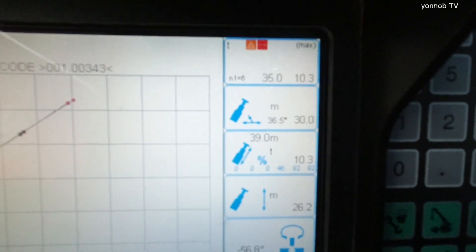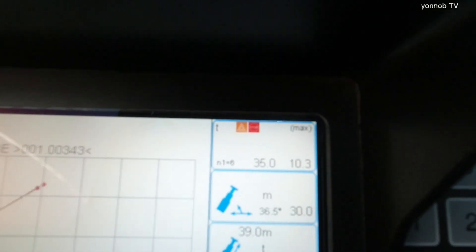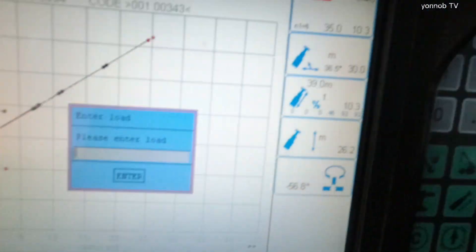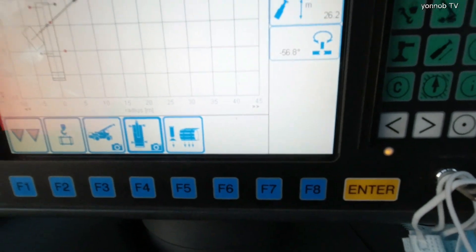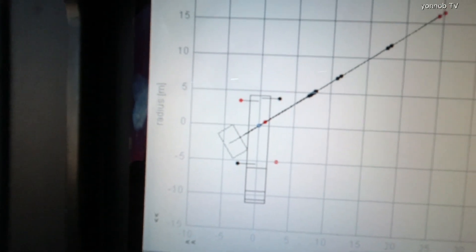Then we need to change the load. Here, press this button, enter the load — you can leave 8 tons — and press enter. OK, so now you need to check: possible 8 tons capacity, 10.3. You use only a 50% hot trigger, so it's possible to leave.